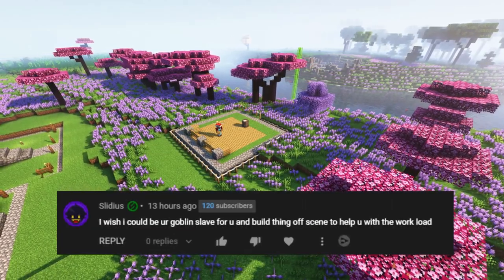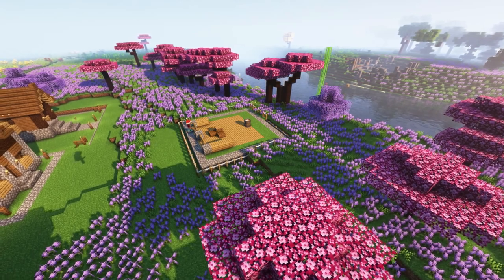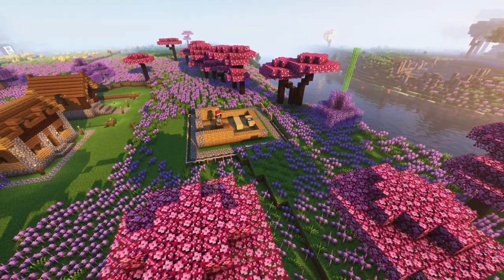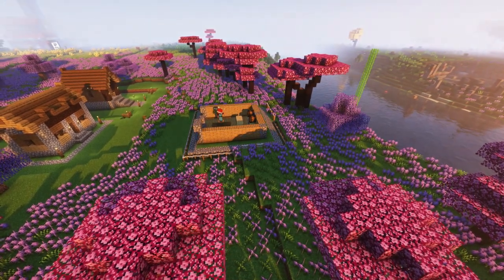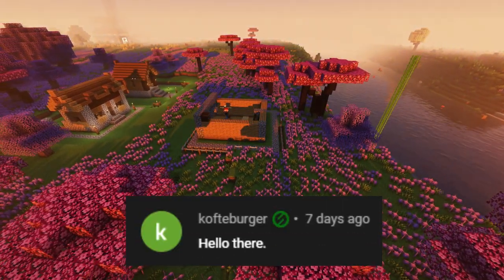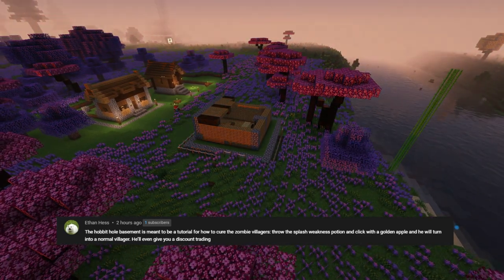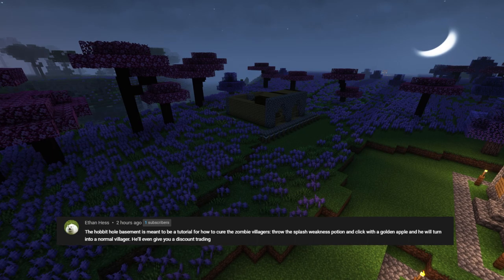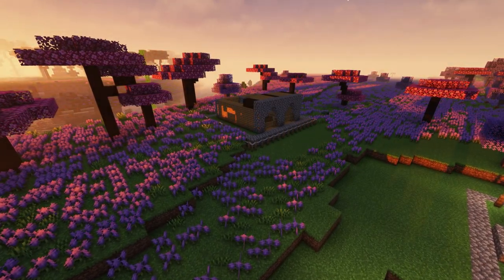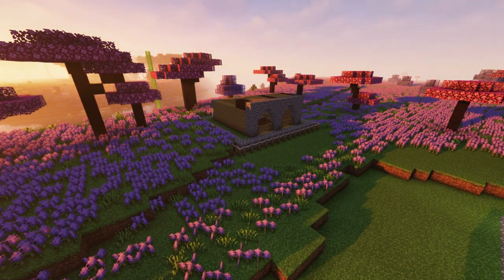Slidius says he wishes he could be my goblin slave to build stuff for me off-screen to help with the workload - thank you, Slidius! But now that we've built the Mechanism Lab I've got a way to film myself building, and once I get a jetpack things are going to become much simpler in terms of building quickly, though it does feel so much more rewarding to build legit. Ethan says the hobbit hole basement is meant to be a tutorial for curing zombie villagers - throw a splash weakness potion and click with a golden apple, and the villager will turn normal and even give you a discount on trading. I did not know that!